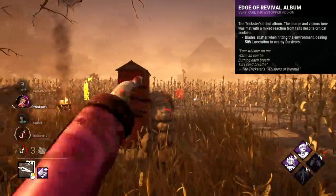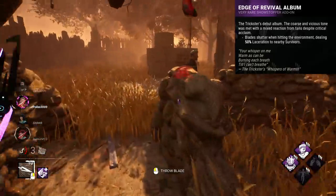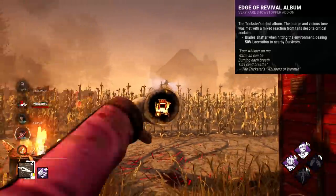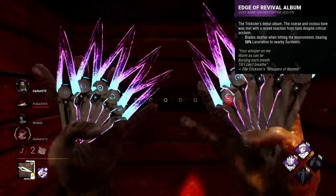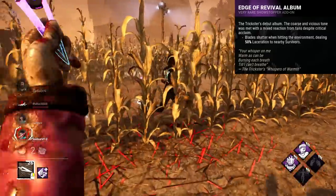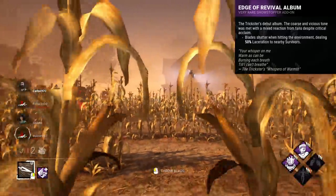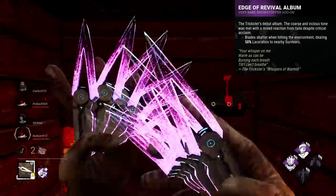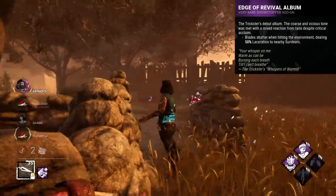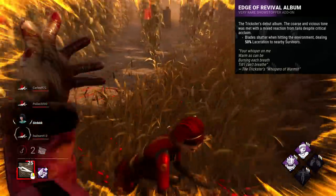Next up we have the Edge of Revival Album for Trickster. This has the unique effect of creating splash damage with thrown blades. This splash damage, if it hits a survivor, causes a 50% increase to the laceration bar. It's a strange effect, feeling very inconsistent, and it's another effect you just don't really see in other add-ons. Awesome idea, and it's kind of semi-effective on Trickster. I found it made me able to spam blades from across the map, as the blades shattered and would often give me splash damage even if they weren't direct. They can also be effective for groups where you can just spam the floor and hit multiple at a time. Strange add-on but very cool effect — particularly with the 50% lacerations, it can cause lots of awkward moments when you're not one blade away, but half a blade away.